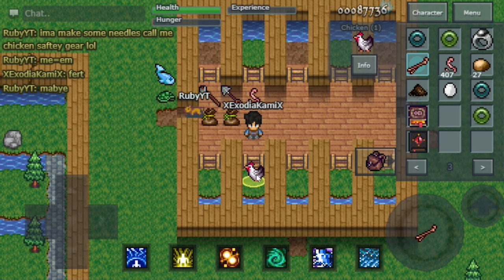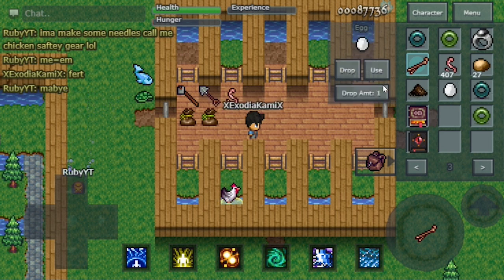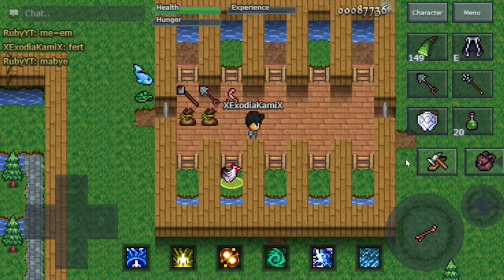Another way to check if the egg is fertilized is that they don't stack like regular eggs do. Also if you lens them it should say 'fertilized' in the description. See you guys next time.